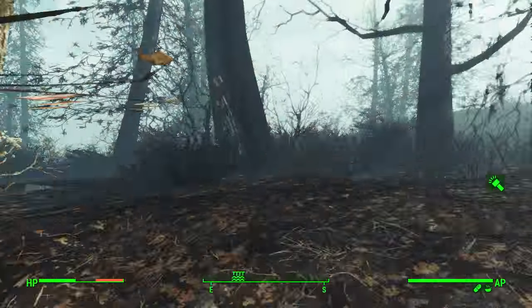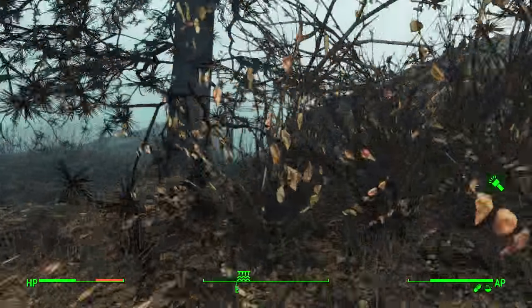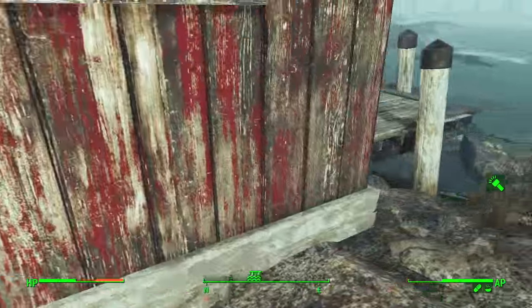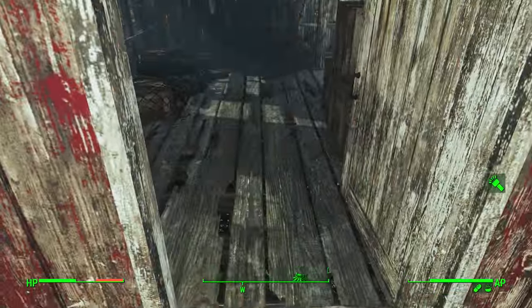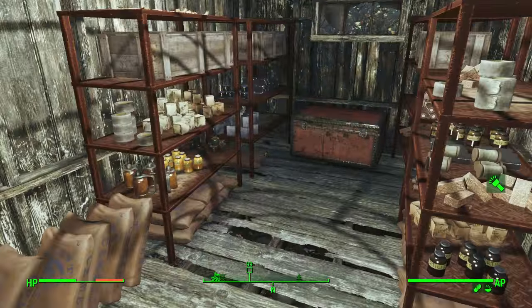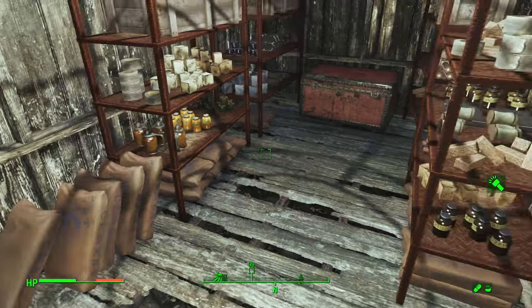Then you'll head over towards the east dock. There are a couple of Mirelurks on the east dock, so be prepared for that — it was a Mirelurk King, a Blood Rage one, and a normal one when I came. Then you pop open this door with the key and get in here. I was hoping there'd be a cool unique weapon or something, but there wasn't.